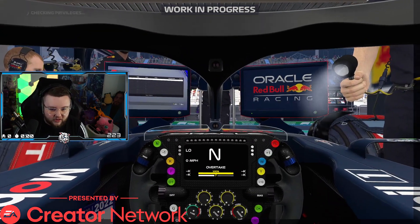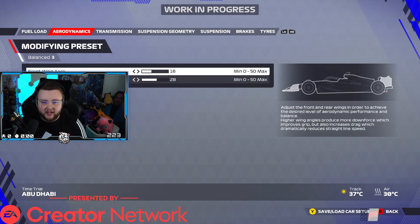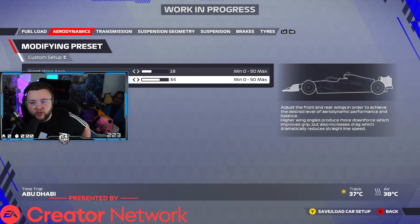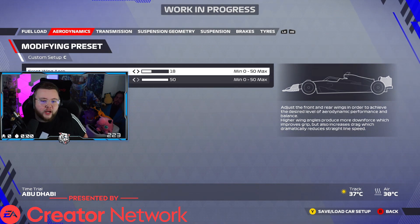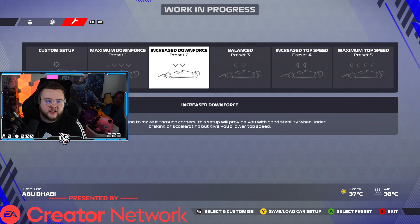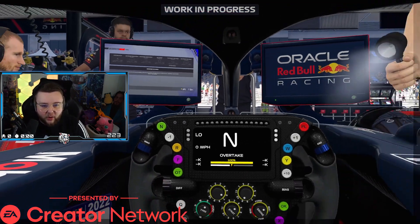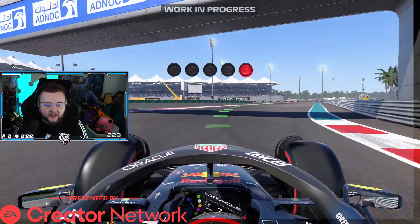And here we go. We're in the garage, and setups have changed ever so slightly — in the aerodynamic department now, your wings can go all the way up to 50. So it's a bit of an interesting one. I'm going to go on increased speed and let's just go out on a flying lap and see what we can do.